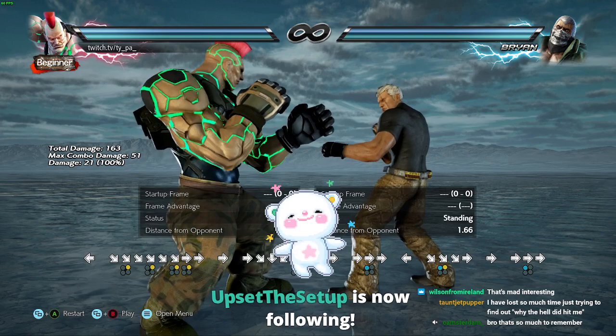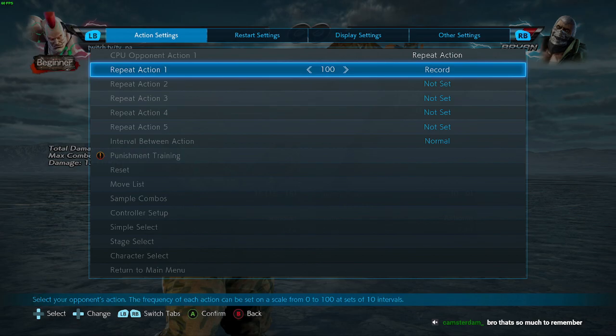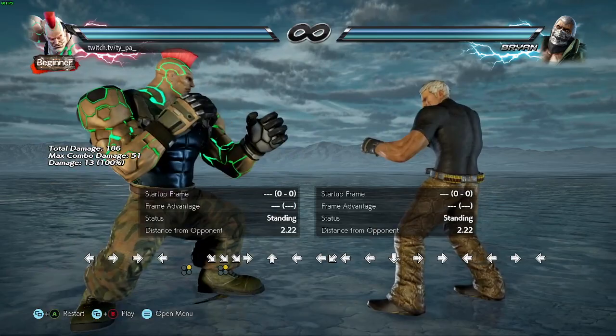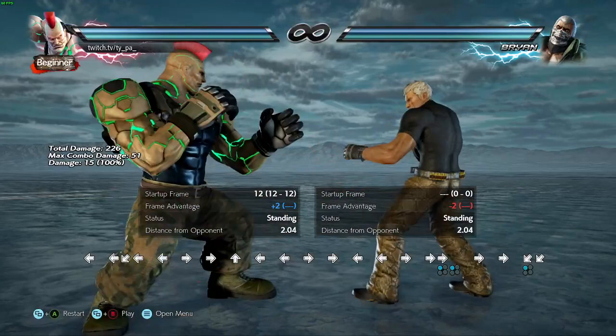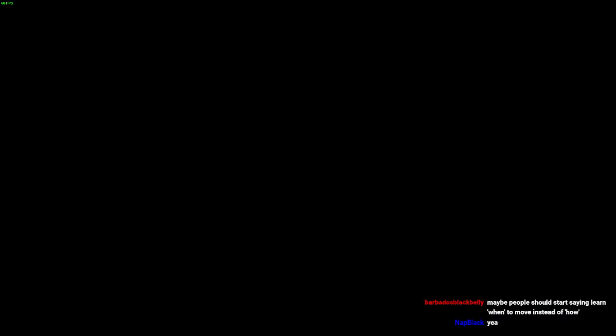You don't have to remember every intricacy, because how often are you going to be at range zero trying to move around a df2? Most of the time when you're trying to sidestep Jack, it's at around two-range — you want to stop him from approaching with ff1 and down-back one. That's when you'll really be trying to step him. So again — matchup knowledge. Let's do one more quick example with Brian.